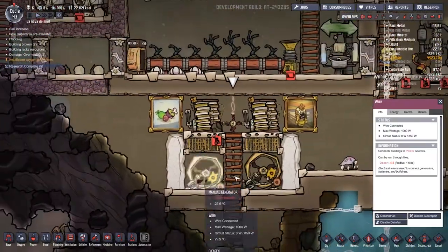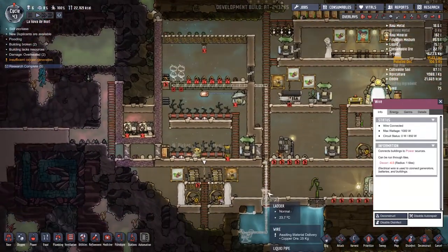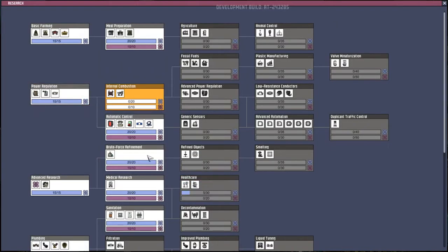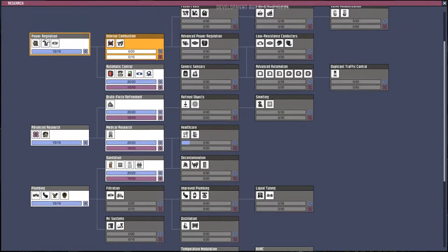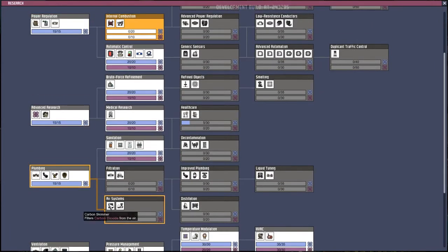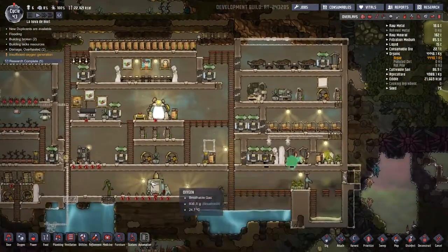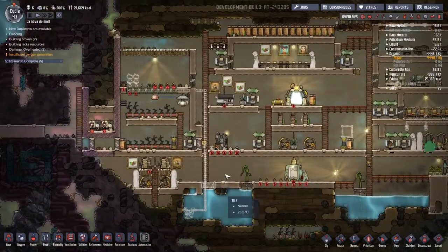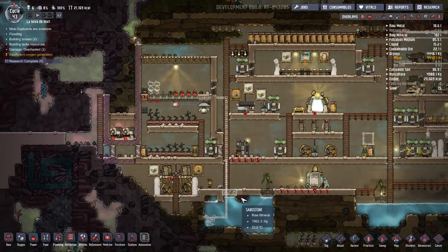What needs to happen is we need to get a coal generator and a manual generator both working on this line. But there's another problem: making a coal generator also tends to produce far more carbon dioxide than the algae terrariums can deal with. So after I've done that research, I also need to do the air systems, which thankfully leads us towards another path of oxygen as well. It's going to take a little bit of time and we'll have some inefficiencies, but I think we can live with that.